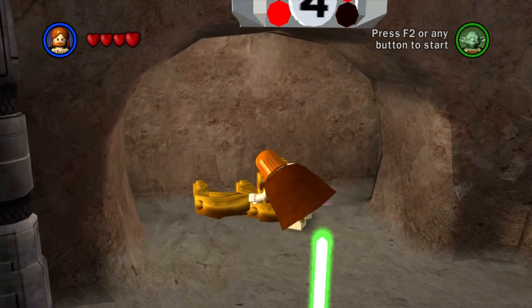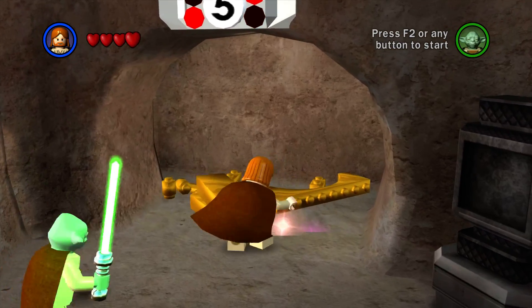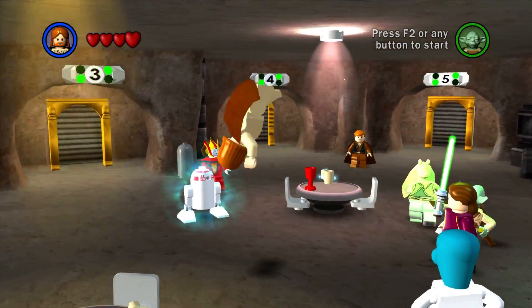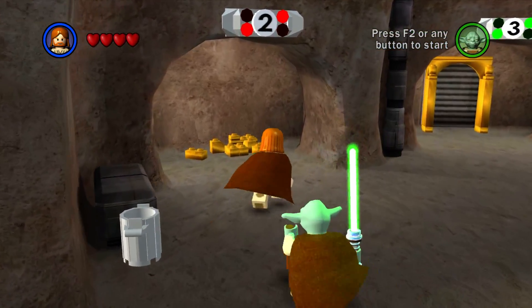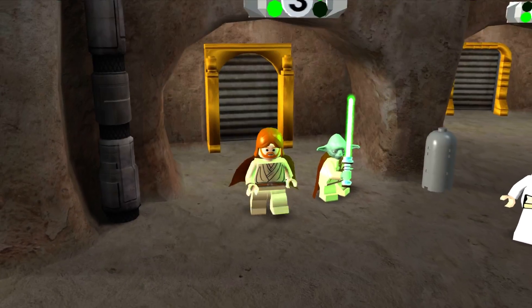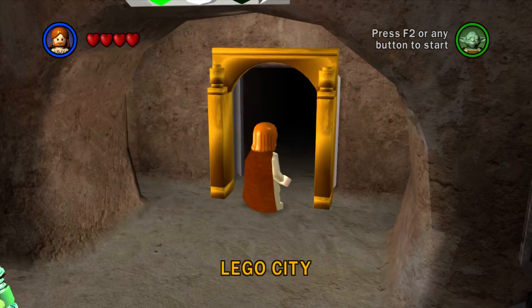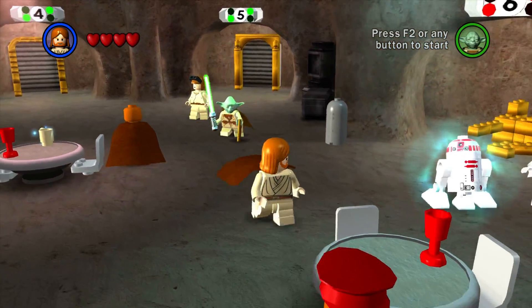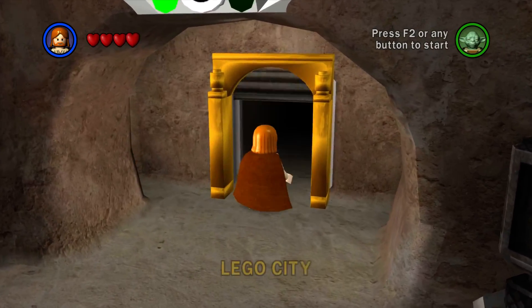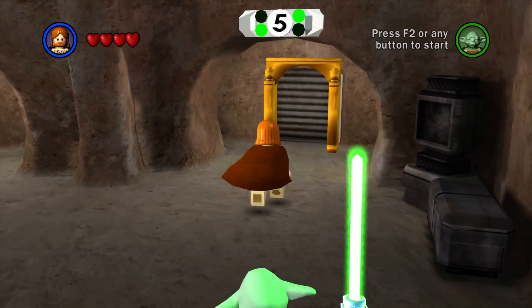There would be no real reason to do three because then we'd just be seeing a level we haven't seen yet. Instead of speculating, let's go into three. Gunship Cavalry — I don't think we've done that before. And this one is called A New Hope, which we know we haven't done. And this one is Lego City. Lego City is going to take a while, and I don't think these give you any gold bricks, so I guess we can just run into Lego City and see.